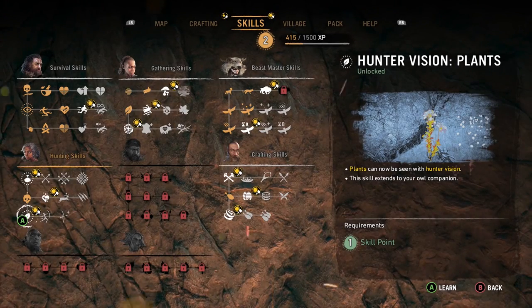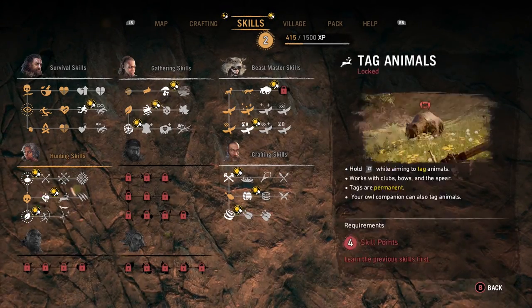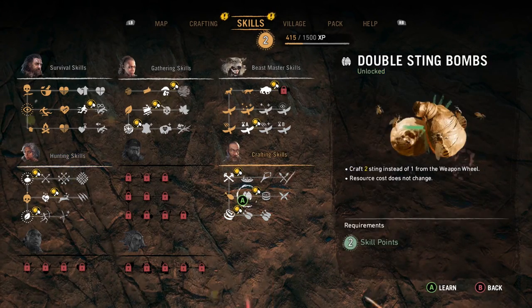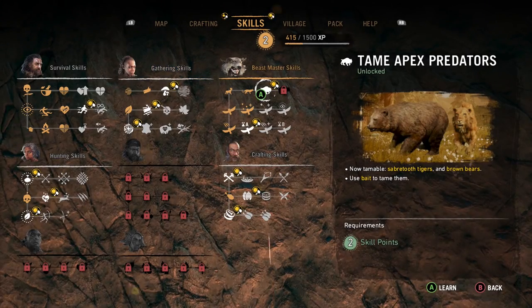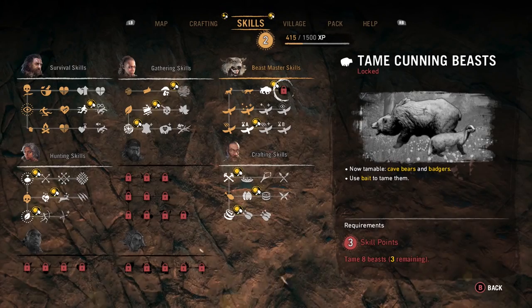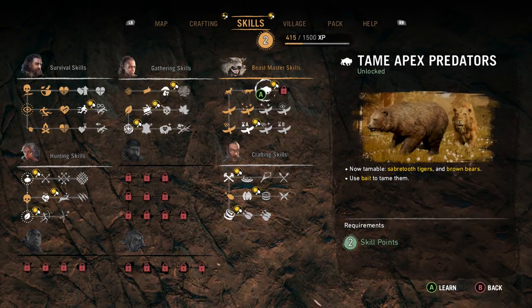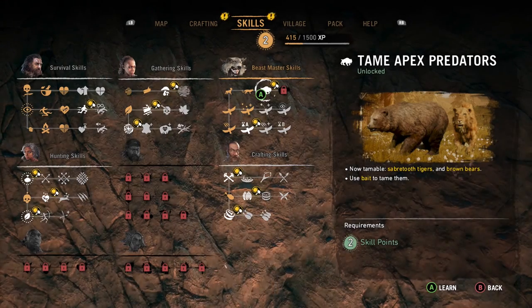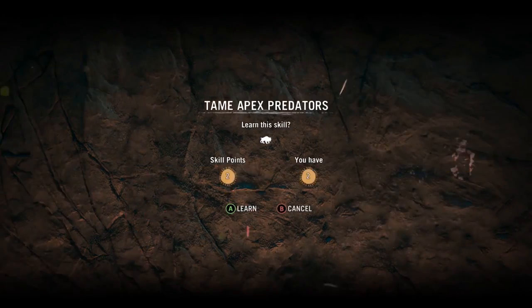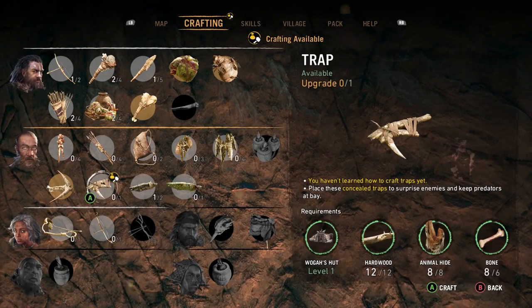Plants can now be seen with hunter vision. Resources can now be seen with hunter vision as well. Which one should we go with, guys? I mean, to have a brown bear as a companion with us would be quite crazy. Well, I'm going to go with that. Done. I think that was the right choice — I think. I don't quite know, actually.